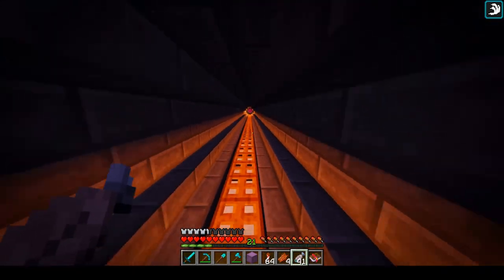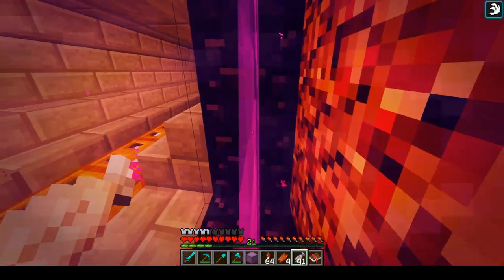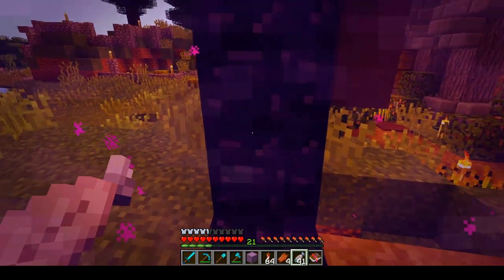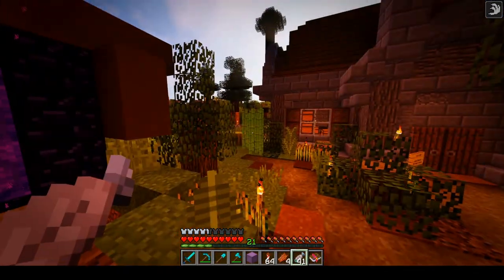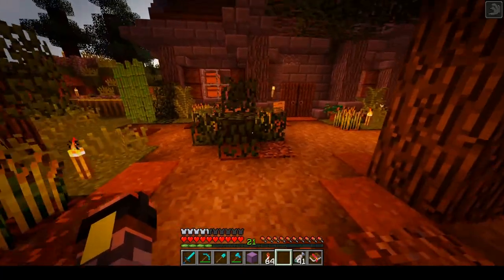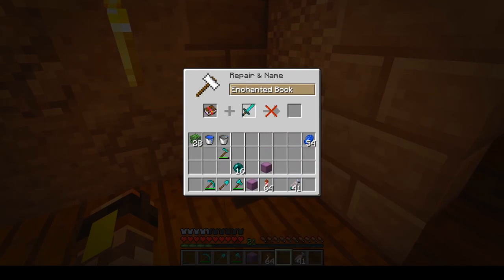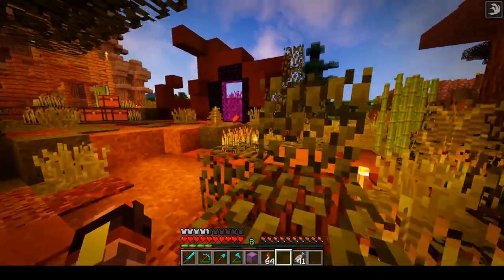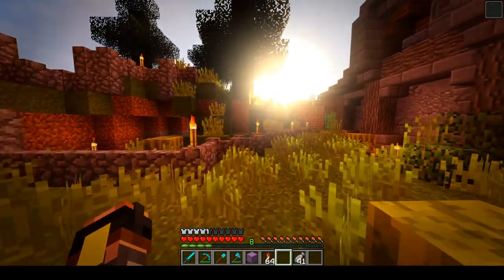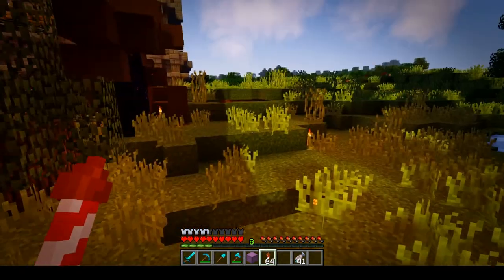I have a couple of things I would like to do — at least one thing I would like to do today. I have more things planned further down the road, but I'm not sure if I'm gonna have time to do every single thing. I forgot to throw the enchantment on this sword — I bought Sweeping Edge.